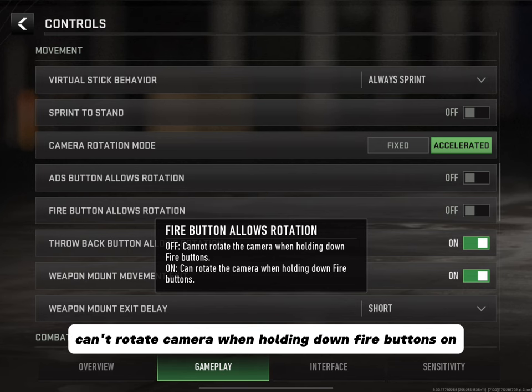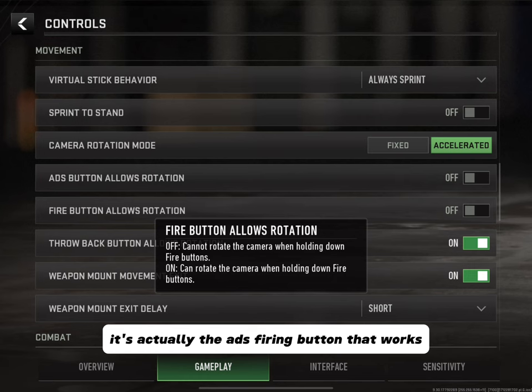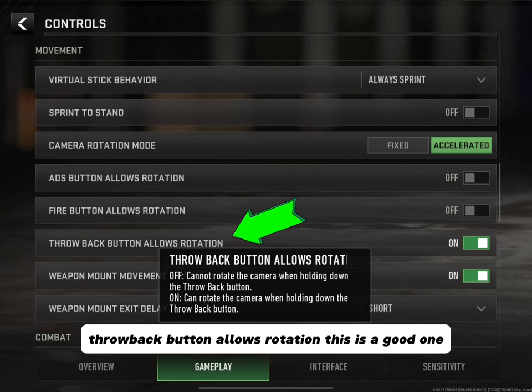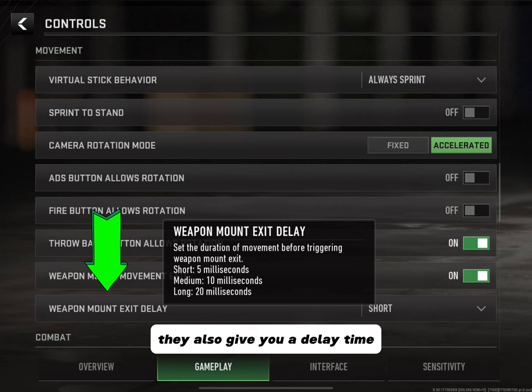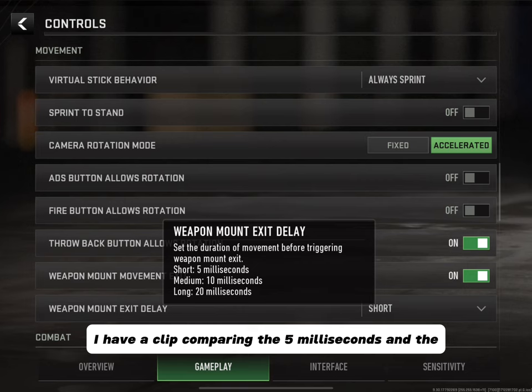ADS Fire Button Allows Rotation: Off means you can't rotate the camera when holding down fire buttons; On means you can. After testing, I found the description is misleading — it's actually the ADS firing button that works; the hip fire button does not allow this rotation. So I had to turn off Aim Down Sight When Firing, which is located in Combat, and I made a clip to demonstrate what this rotation looks like. Throw Back Button Allows Rotation — keep this one on. Weapon Mount Movement Exit — I keep this on so I can move my joystick to exit any surface I'm mounted on. They give a delay time of 5ms, 10ms, or 20ms — since we're talking milliseconds there's not much difference.